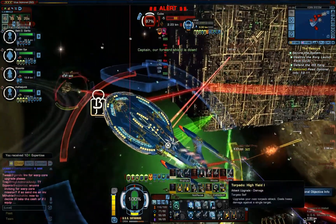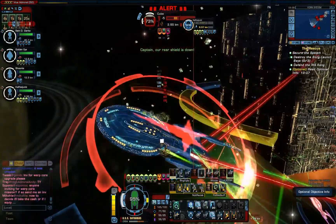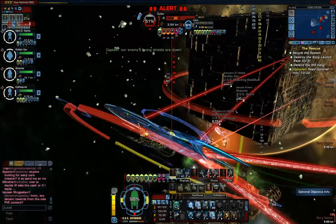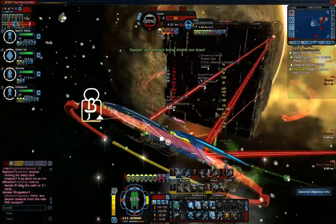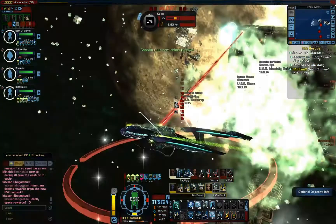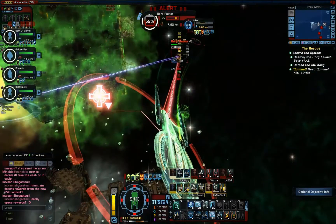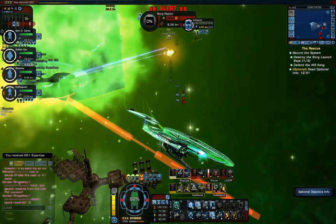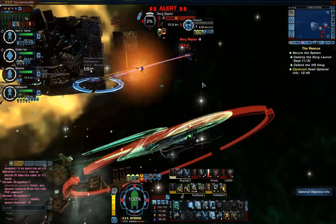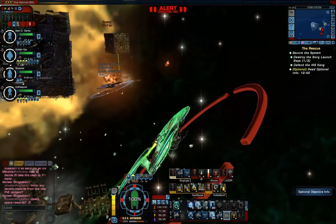Cubes actually aren't that strong in Star Trek Online. I'm pretty sure I could easily take on two of them, which shows how far the Borg have fallen in most people's estimation. And down goes one of the shipyards. The optional for this mission — there is a damaged Klingon ship in the middle of the map and our job is to make sure it's not damaged further or destroyed by the Borg ships the shipyards are spitting out.